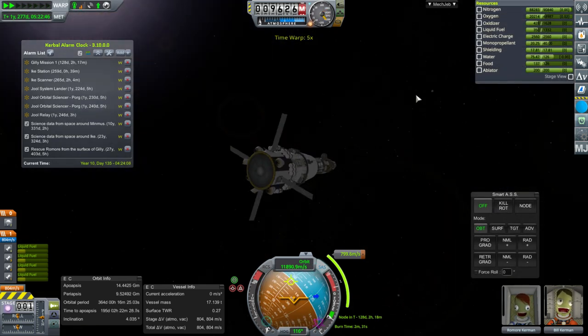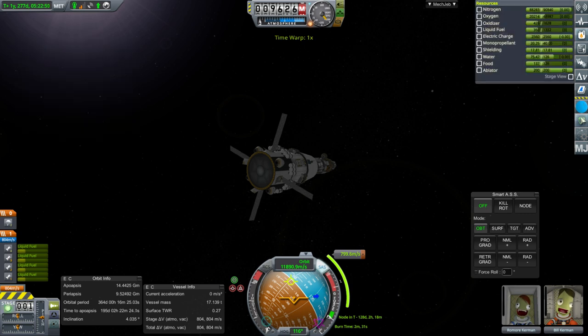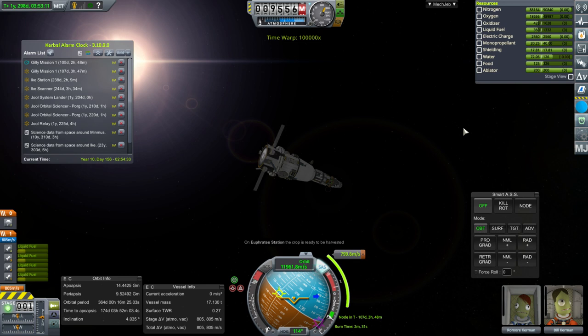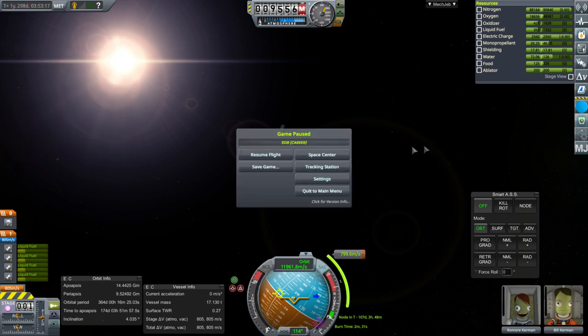We are in solar space now. A crop is ready to be harvested on Euphrates Station and there's a treadmill malfunction. We'll check on Euphrates Station — we've got a lot of Kerbals on there. We should do our due diligence: repair the treadmill and harvest the crop.